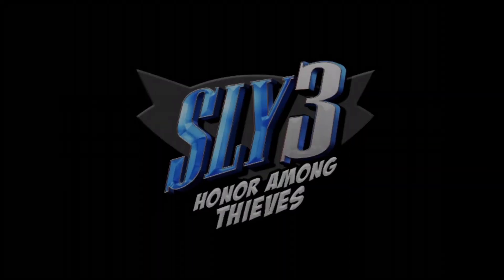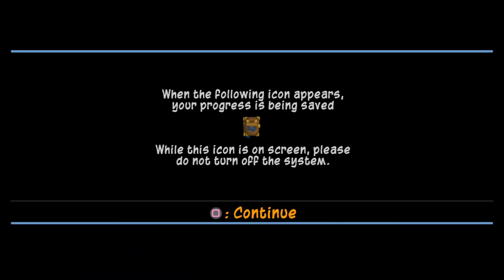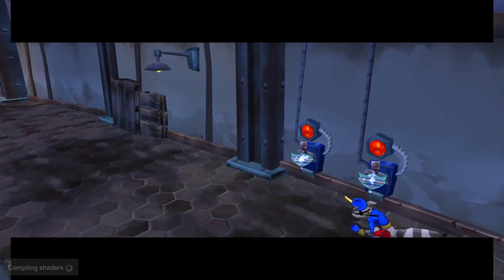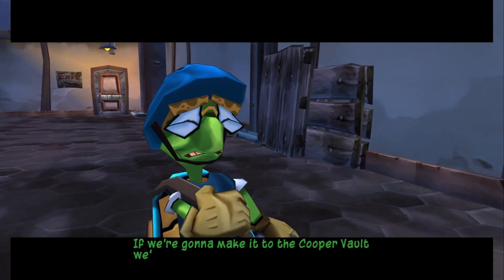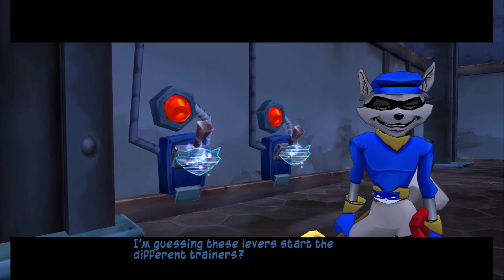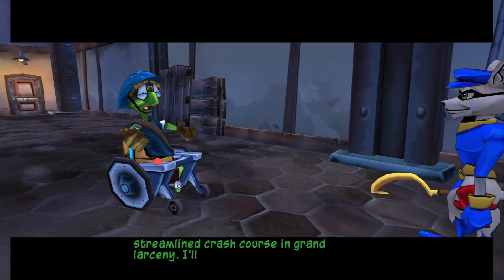So you're willing for your friends to die? No ice. Honor among thieves. I should do a little rigmarole - following Icon, being saved, yep. I guess this is the next part. If we're gonna make it to the Cooper vault, we'll need to perfect our thieving skills. I've rigged this place to push us to our limits. Oh so this is just flashbacks. I'm guessing these levers start the different trainers. That's right - each will initiate a streamlined crash course in grand larceny. I'll head for the control room and we'll get things started.